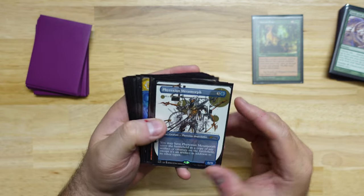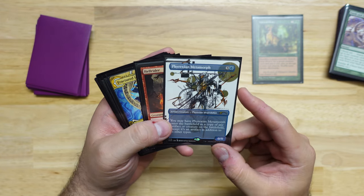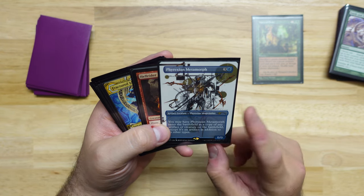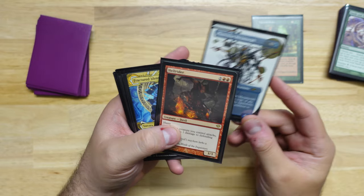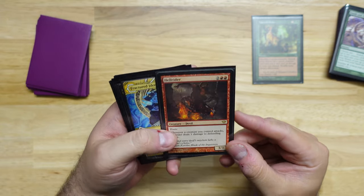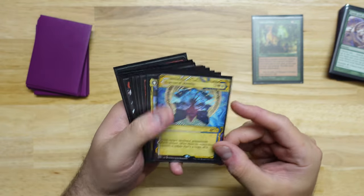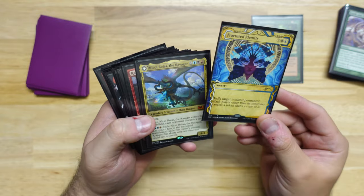Phyrexian Metamorph — the Secret Layer version. We had the Borderless version from Double Masters originally, then we got this Secret Layer version so we replaced it. We've got Hellrider, a classic. Fractured Identity — another classic, and we went with the Secret Layer version of this as well. Another card I would love a retro printing for. And Nicol Bolas, Planeswalker — the Ravager side flips into Nicol Bolas the Arisen.